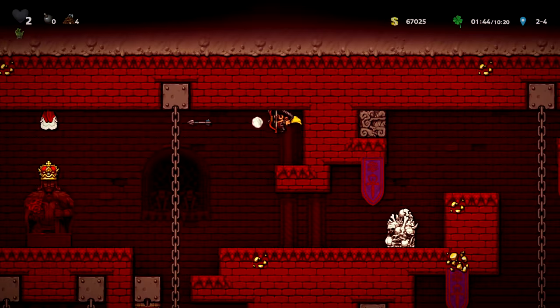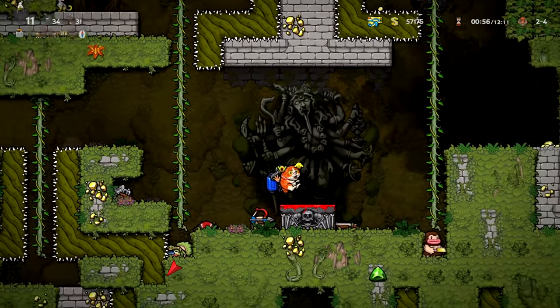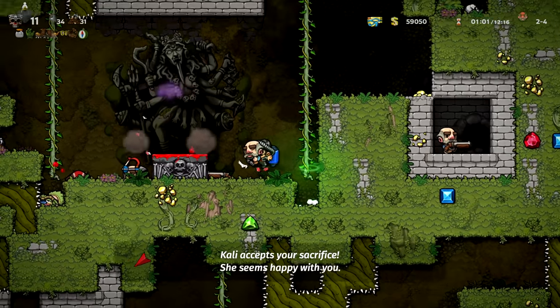Just go to Vlad's castle, get a guaranteed double jump, and become a blood harvesting maniac. Nothing against the Jungle as a level — I think it's a fun level — it's just for the 799 grind, it ain't worth going there.